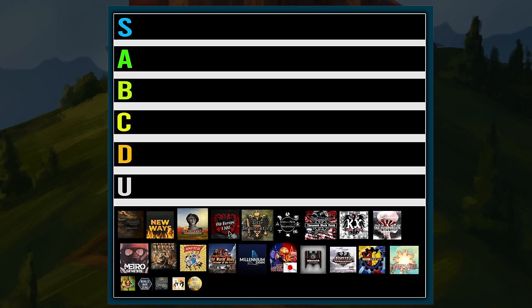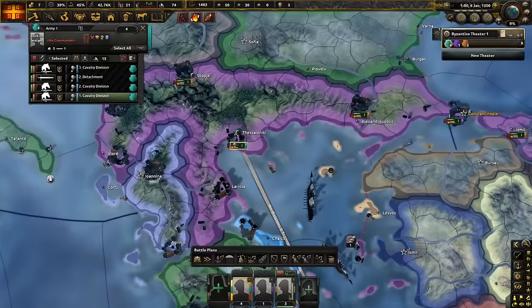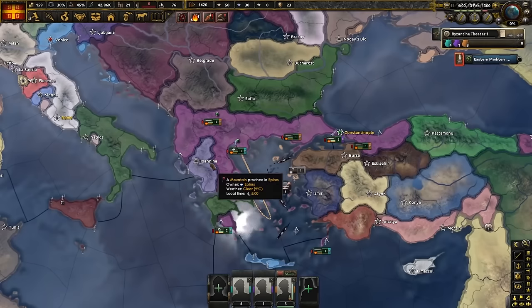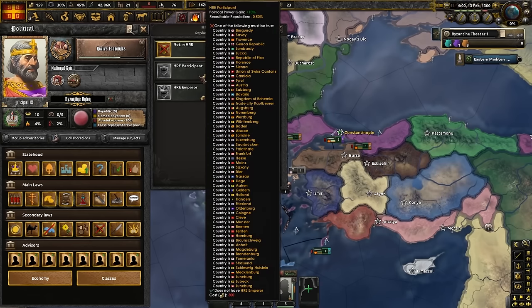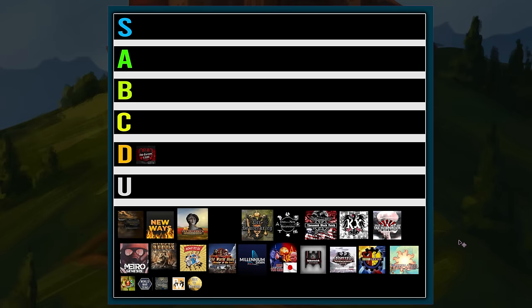The first mod we'll go through is Old Europe 1300, which is an EU4 — or more accurately an EU3 — mod for HOI4. It has a 14th century start date and it's very chaotic. It has an economy system that's brutal, but once you figure out the mechanics the mod is relatively easy, though it has an uprising problem that makes it not very fun to play. It's a very unique mod that's cool and it's a fun one-time experience, but it's not something you'll want to play more than once or twice.